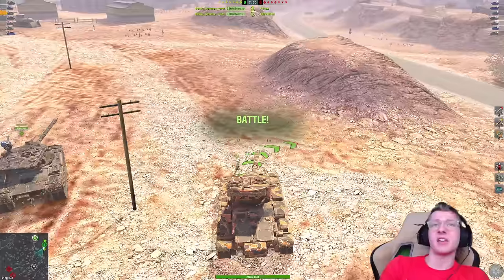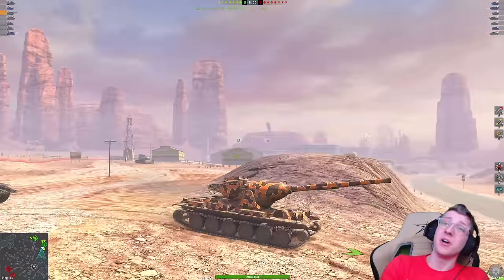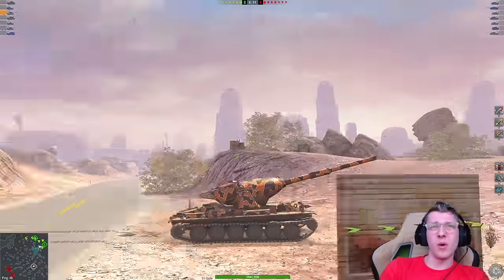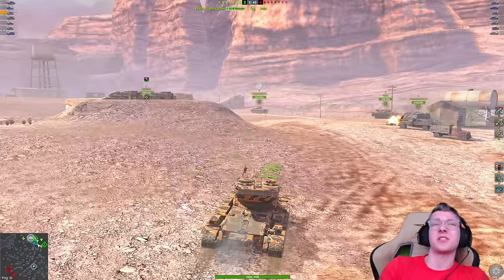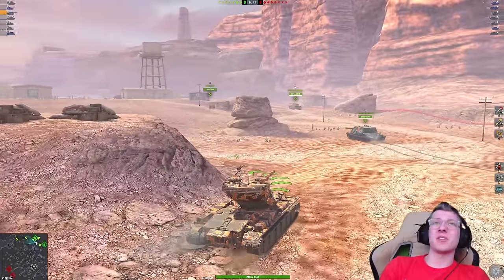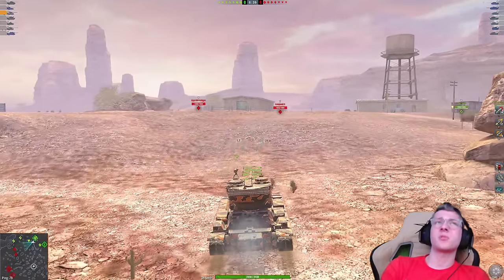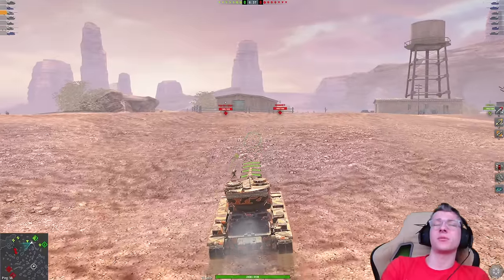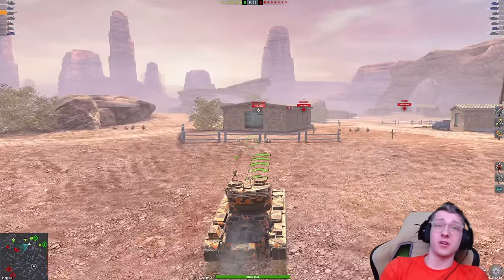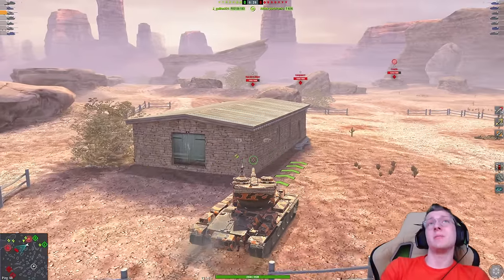You also get HEAT rounds in the M6 Yo. You have more gun depression and a more effective turret — while yes, you do have hatches, the BZ has bigger and easier-to-pen hatches. And you can't really heat through the Yo's turret. The Yo also has a mechanic where when you get tracked, you can still reverse at around 7 kilometers per hour. Either way, the vehicle is very dangerous — it's probably one of the most dangerous tier 10s in the game, and it's not one to be messed with.